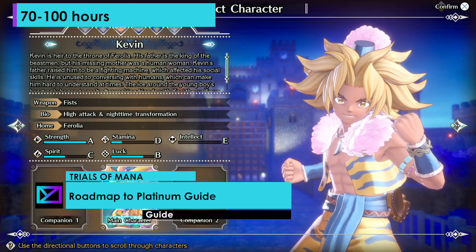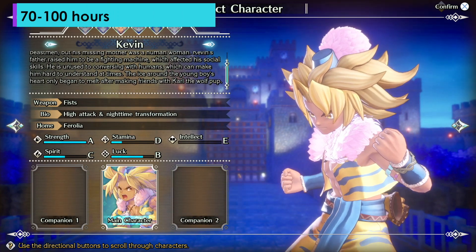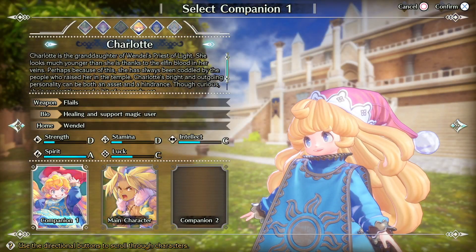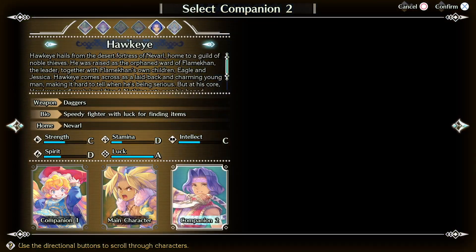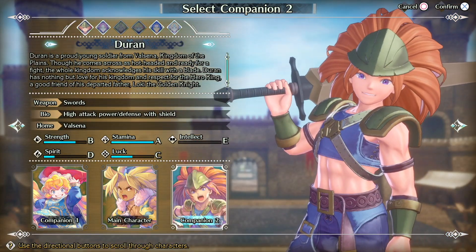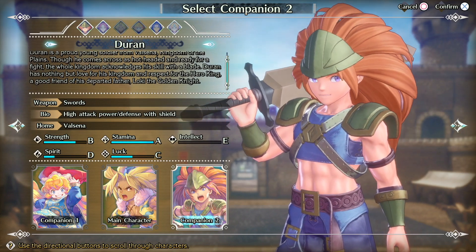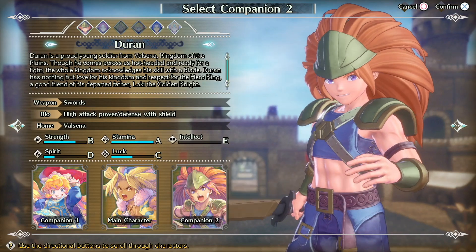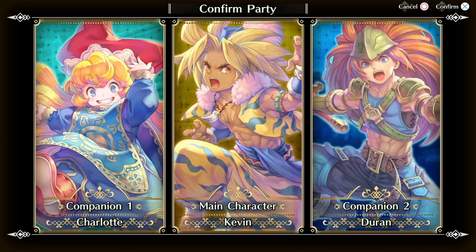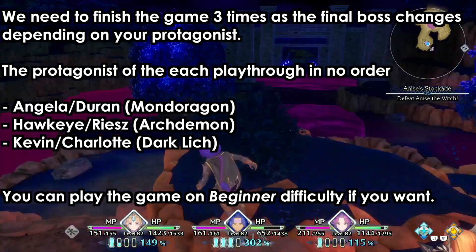Hey guys, welcome back, this is MD and this is a roadmap to platinum for Trials of Mana. This game will take you around 70 to 100 hours to platinum. We have six characters to choose from, and because each character will have a different boss, we need to finish the game at least three times with specific characters.